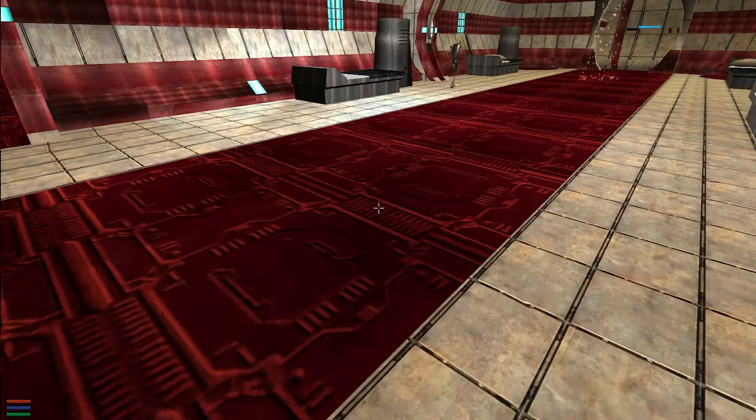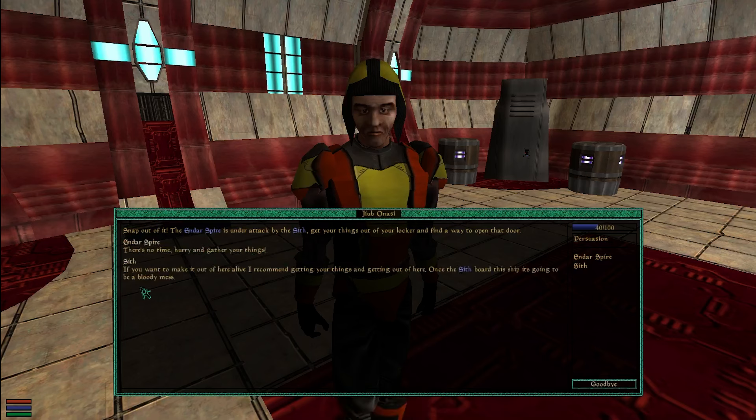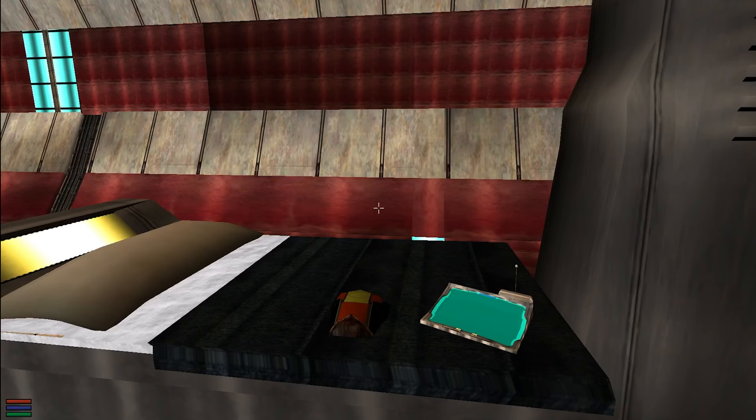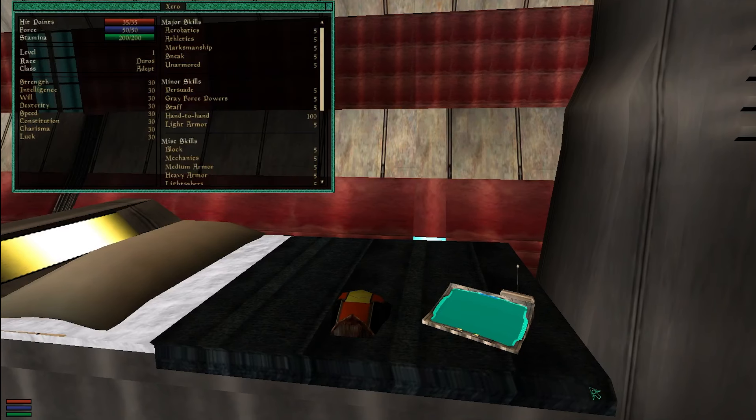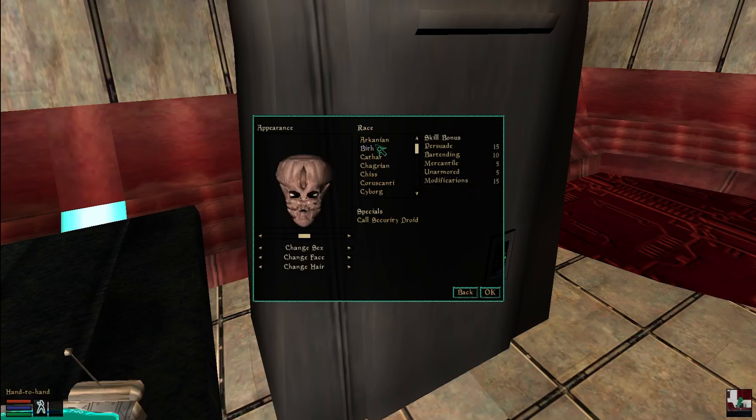Starwind has got to be one of the coolest mods I've ever seen. It's a total conversion mod so large it could be its own game. It uses Morrowind, so it's really just the Morrowind engine and base mechanics but tweaked for Star Wars. The amount of work that went into something you can play for free is crazy. Starwind exists at the time of KOTOR, and while you don't have to play KOTOR to appreciate it, there are some references you will only understand if you have played it. The list of races is quite long, and I really appreciate all the choices for starting out.